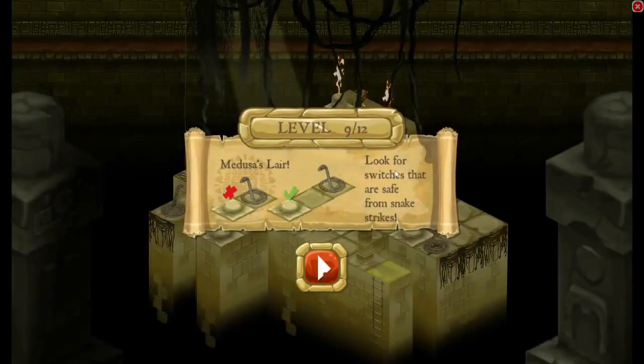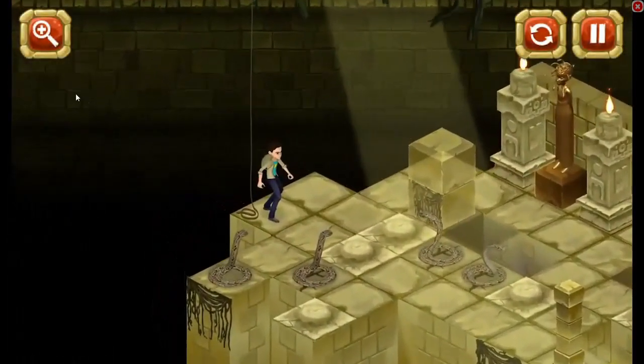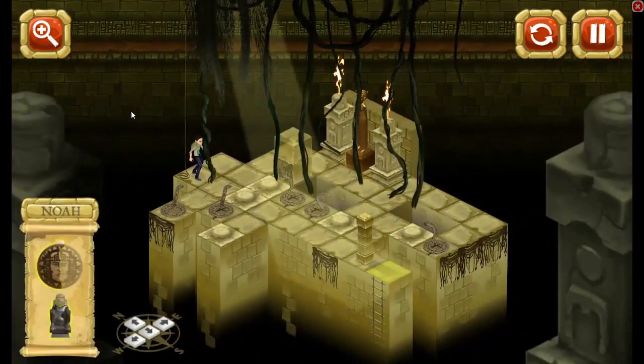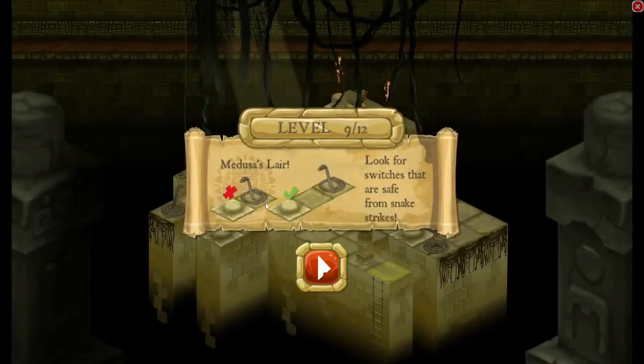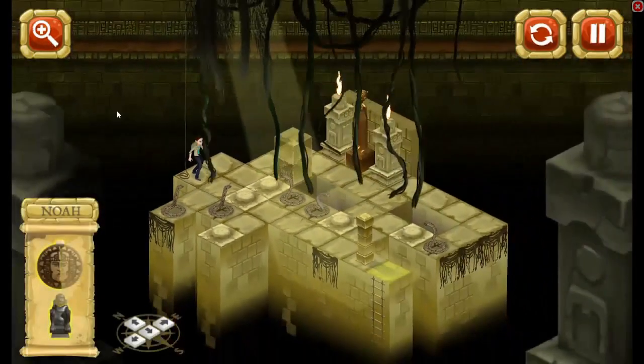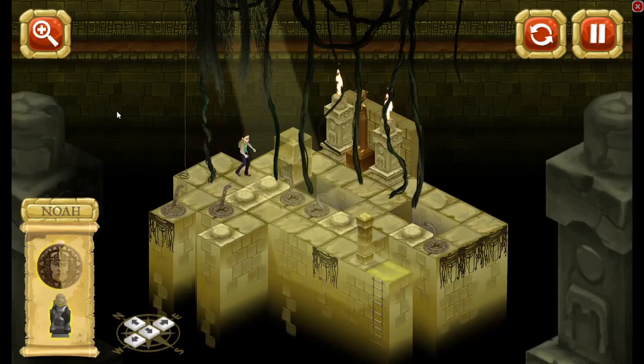Let's go — look for switches that are safe from snake strikes. Oh my god, I gotta get past these dangerous snakes! Oh, he bit me. Snakes are only a danger if you stand in front of them — look for switches where you can't be bitten. So I can't stand in front of them, I gotta go this way and push that there.